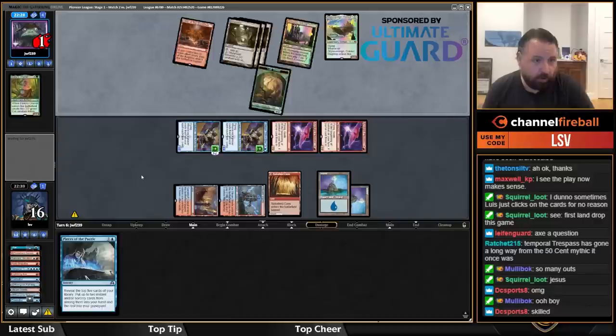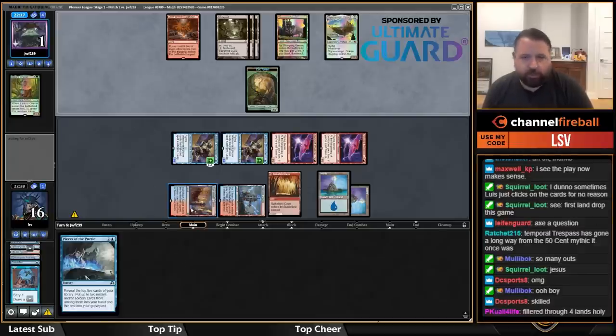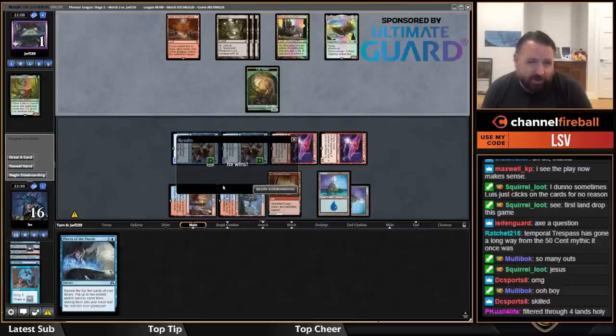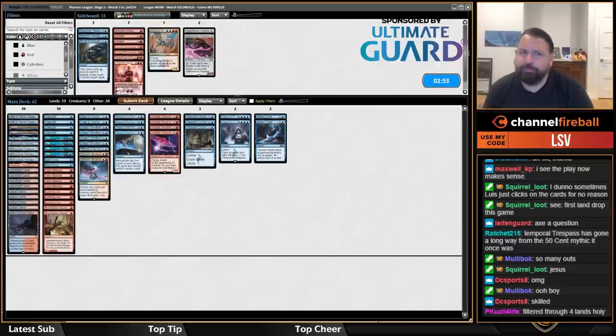That's one less off lethal — a bunch of lands in a row, but I get to see so many cards. Maybe it would have been better to just play land, play Iteration. I have a bunch of looks, but with guaranteed value instead of taking a risk. I'll put in some Gusts against a Red-Green deck — Gust is good. Abrade's probably fine, it kills those big things.